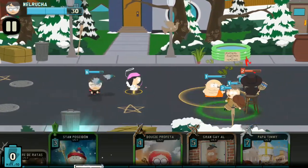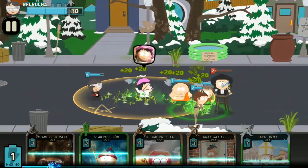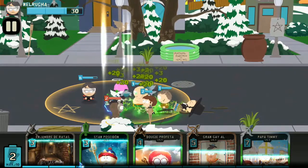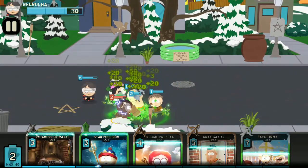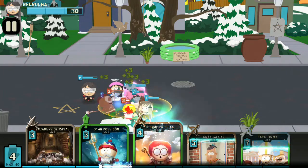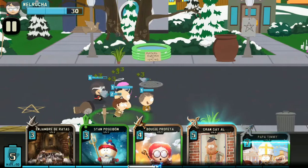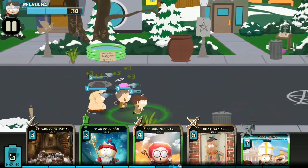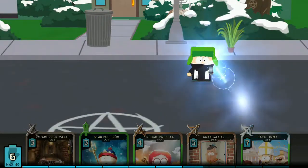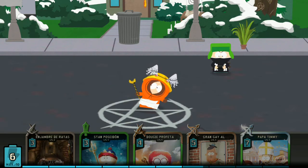Vamos a lanzar la regeneración para curar a todas nuestras cartas, y yo creo que la primera parte de este evento la tenemos. Contra ese negrito vudú que tiene un poder espectacular que aniquila todos los aliados en un sector, vamos a jugar la carta del Papa.